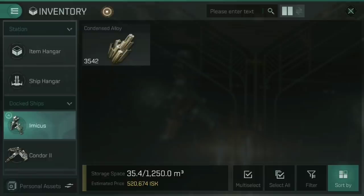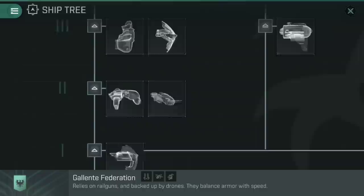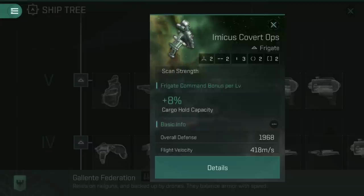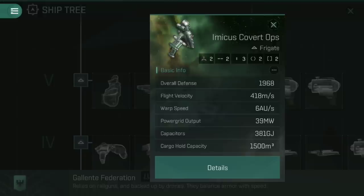The Tech 5 Exploration Frigates are basically the Covert Ops variants of the Tech 3 Exploration Frigates — the Heron Covert Ops, the Imicus Covert Ops, the Magnate Covert Ops, and the Probe Covert Ops. All of these have a standard cargo hold size of 1,500 meters cubed. The Imicus Covert Ops gets an additional bonus of plus 8% cargo hold capacity per level, making it the best choice for raw cargo capacity.